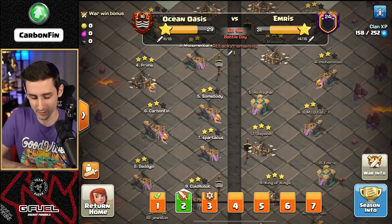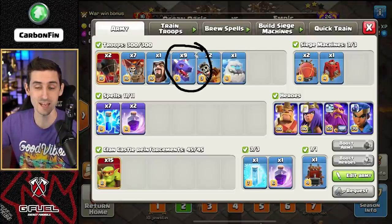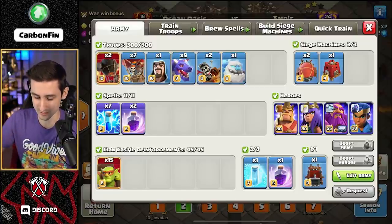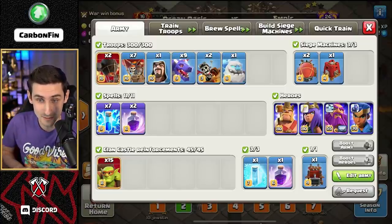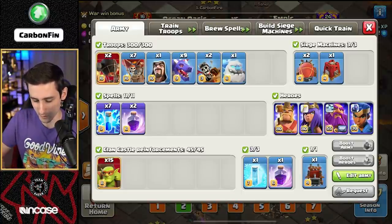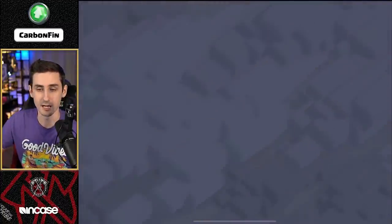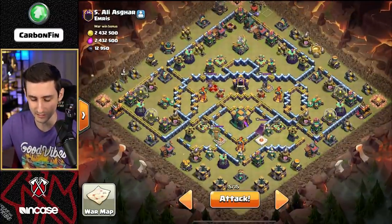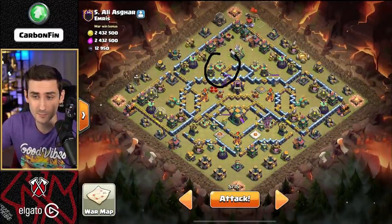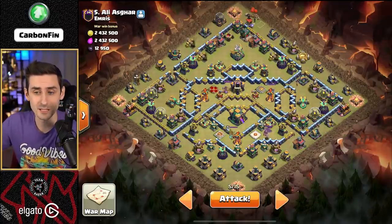Now let's try to go three for three. We've got ourselves a zap dragon - nine dragons, two rocket loons, balloons, two dragon riders, fifteen sneaky goblins. I don't have any poison spell, so I'll probably pull out the CC - I should take some archers in case I pull out a lava hound. So here's the base. When I look at this base and I see four ground expos - one, two, three, and four - it's telling me maybe go in with something air.